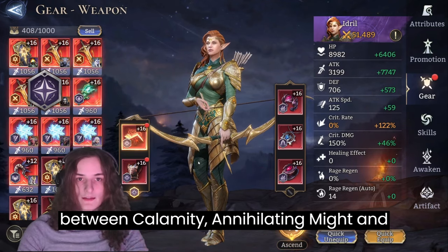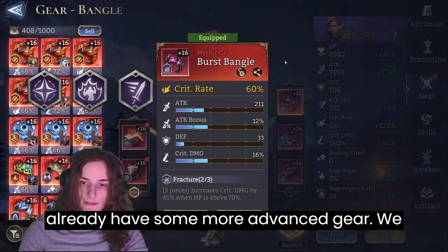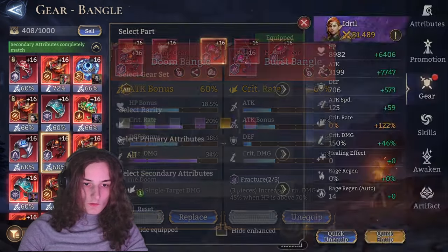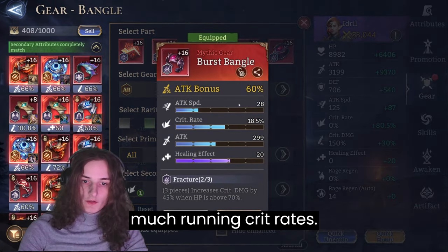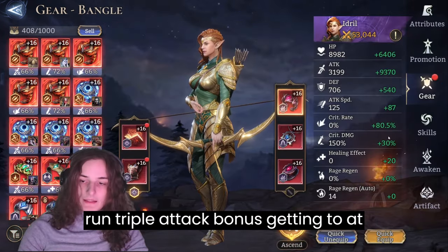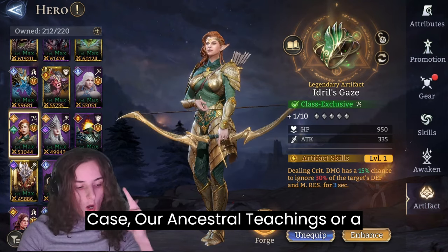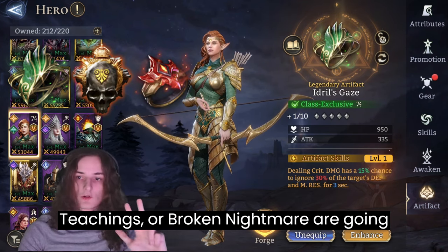What you can also use is pretty much a choice between calamity, annihilating might, and whirlwind set. We can also tweak it a bit more if you already have some more advanced gear. For the artifact, we're going to look at Idrid's Gaze, Incestory Teachings, or Broken Nightmare — those are going to be your three options.